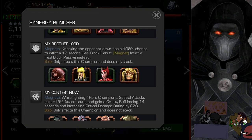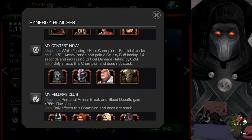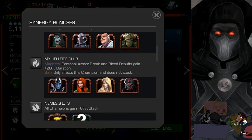The next synergy features Doom, who is welcome on my team any day. While fighting hero champions, special attacks gain 15% attack rating and gain a cruelty buff lasting 14 seconds which increases critical damage rating by 800. So it does two things — you get that cruelty buff and the critical damage rating buff as well.